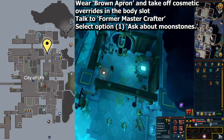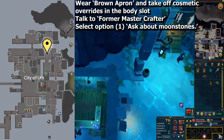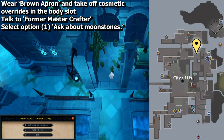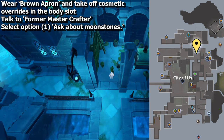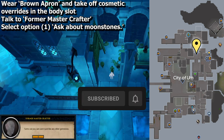Head southwest to the area shown by the yellow marker on this map. You need to wear your brown apron and take off any cosmetic overrides in the body slot so you can actually see it. Once again, wear your brown apron and take off any cosmetic overrides in the body slot, then speak to the former master crafter and select option one to ask about the moonstones to unlock the ability to craft them, which is one of the main rewards in this quest.